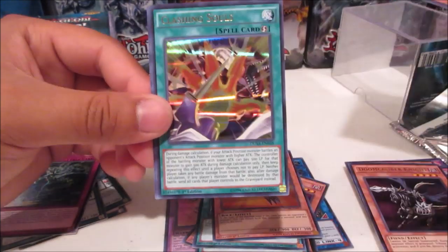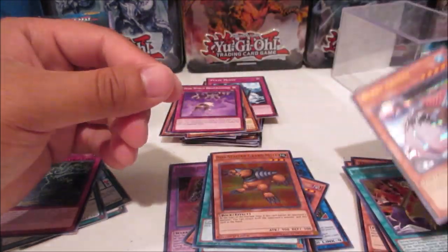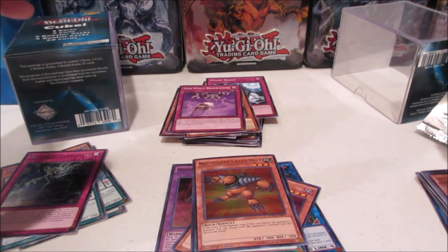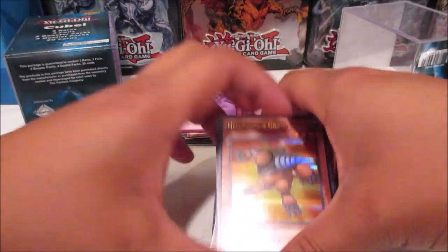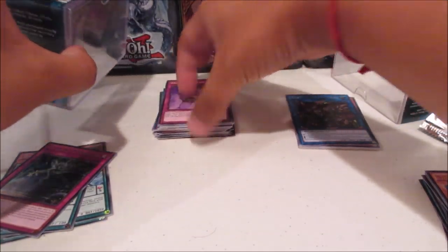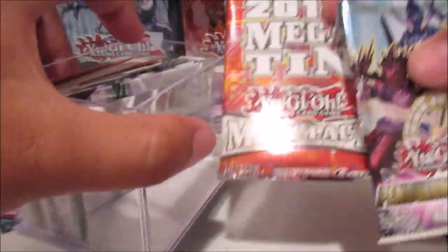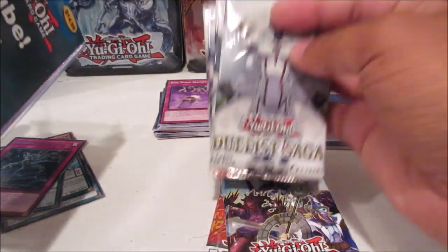Saber Shark, Clashing Souls, and Silent Angler. For the first cube — pretty insane — we got a bunch of foils, I was not expecting that. We got Saryuja Skull Dread. I wonder what the other cube can top with, but let's open it and see what's inside. We got a Pendulum Evolution again — is it the same? We got 2018 Mega 10 and four Duelist Saga packs.